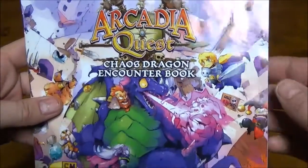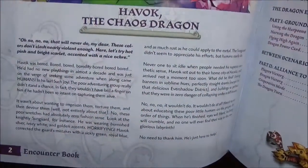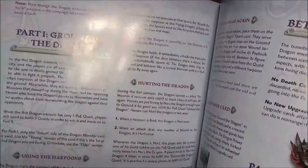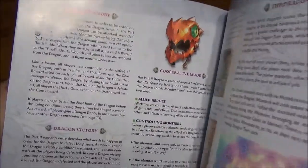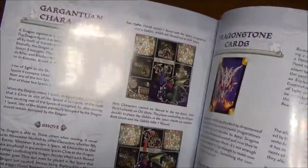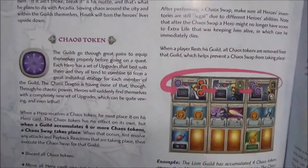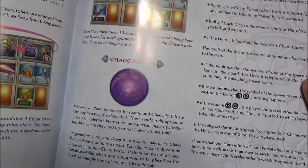First off, we have our campaign book here. Pretty much the same as all the other dragons. There is a really neat fleshed-out story in the beginning of each of them that explains the background and history of where they came from and why they're here. The first half of the book or so explains the dragon's special abilities and how things work — fighting dragons in general, which is the same for all of them — and then they each have a little unique section specific to that dragon. In the Chaos Dragon's case, it talks about the Chaos Tokens and the portals that he opens.